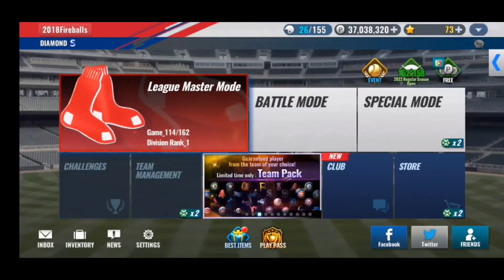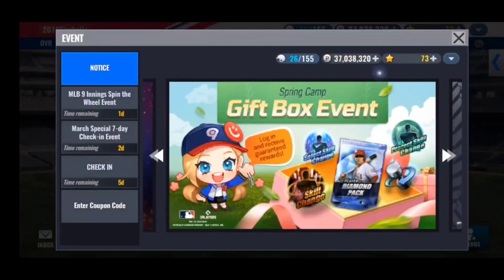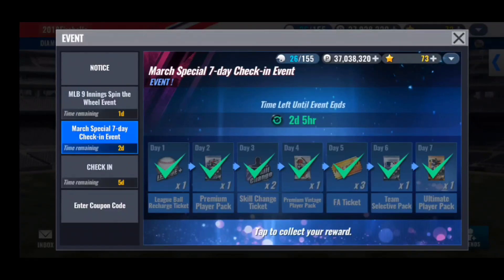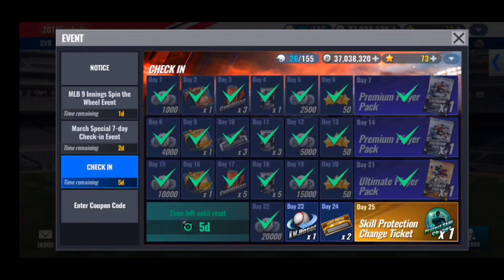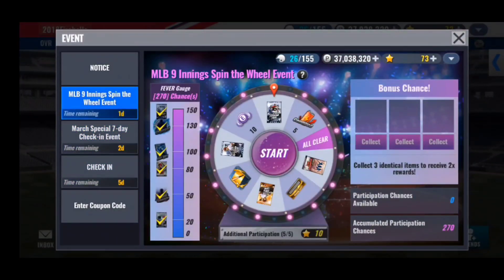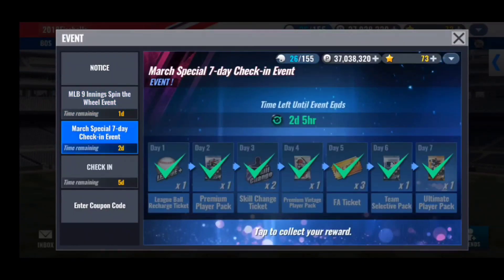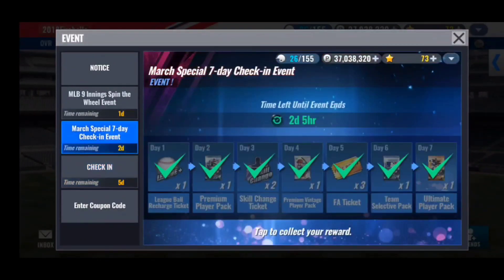Probably the easiest way to earn stars is by doing events and the daily check-in. Click the gold baseball icon in the top right corner for the event tab. Not every event includes stars — right now the check-in and wheel event don't — but the daily check-in that refreshes every day lets you earn stars up to three times per month, about 50 stars per week. Always be checking the event tab; a lot of times there are free stars just for logging in, and it takes very little time.